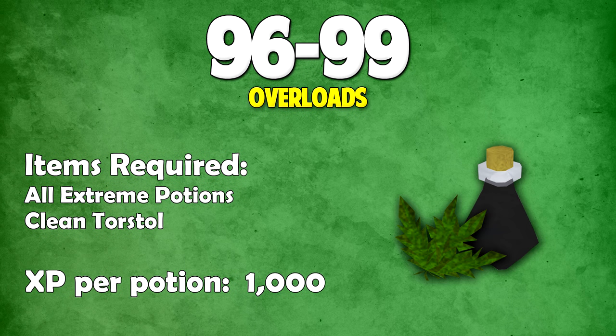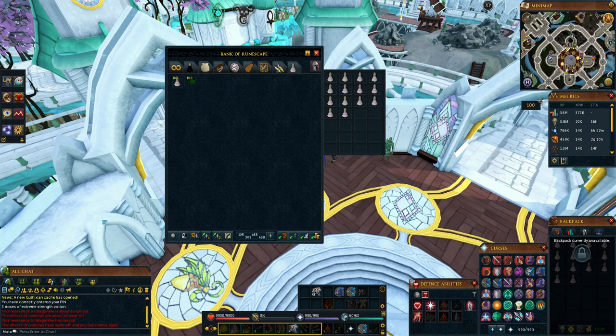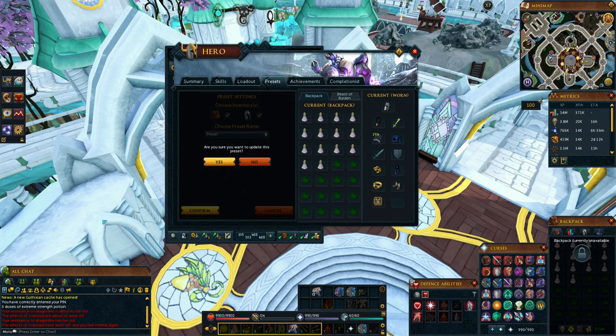Once you're 96 Herblore, it's time to make overloads to 99. To make overloads you need all the extreme potions and a clean torstol — add the torstol to one of the potions and you'll be able to make the overloads for 1,000 XP per potion. Remember to make bank presets for all the potion making, especially for overloads, otherwise withdrawing them manually will take ages.